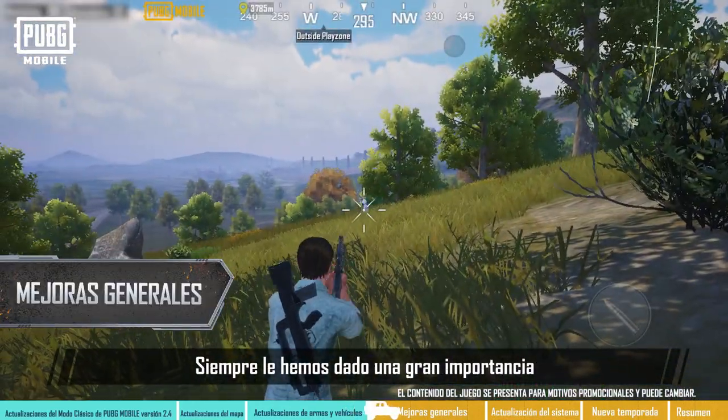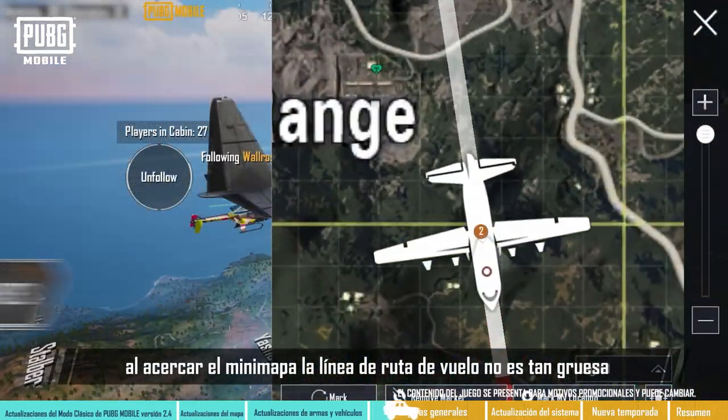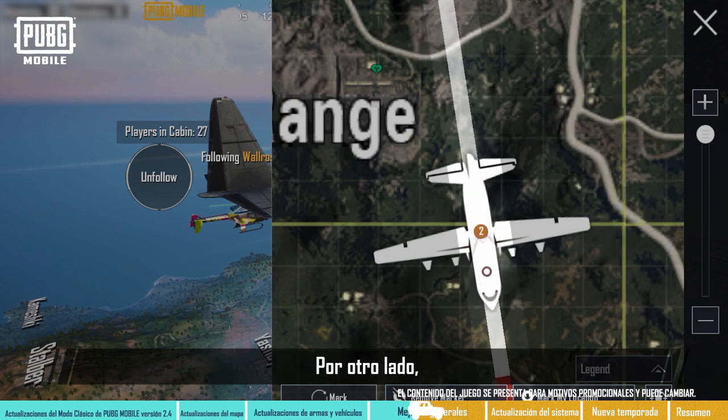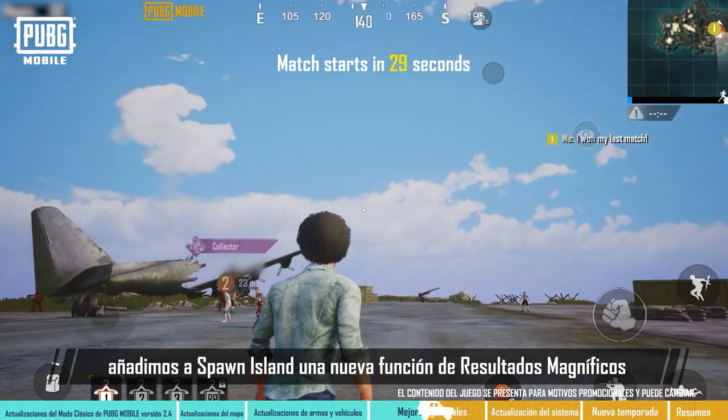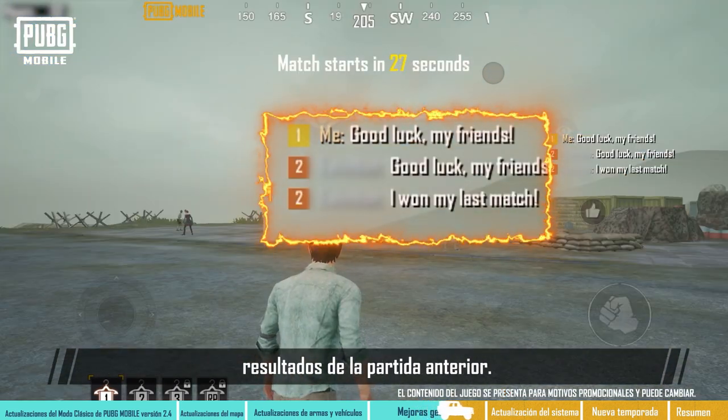We've always placed great importance on the player's experience. In the new version, the flight route line doesn't get as thick when zooming in on the minimap, to lower the chance of obscuring information. Besides that, a new Brilliant Results feature has been added to Spawn Island, to allow players to showcase their notable results from the previous match.